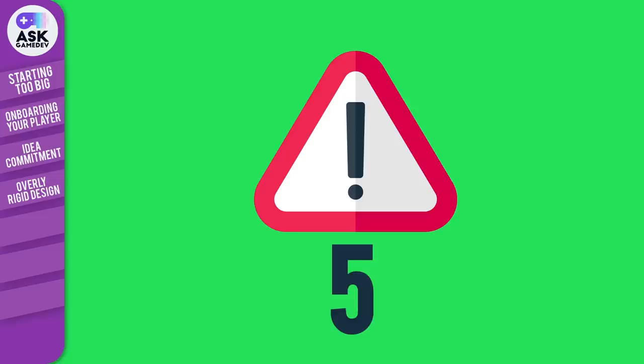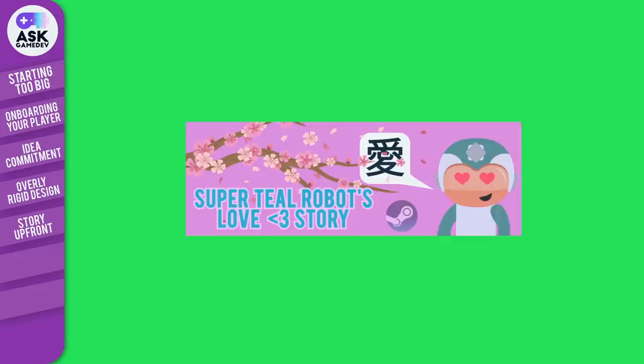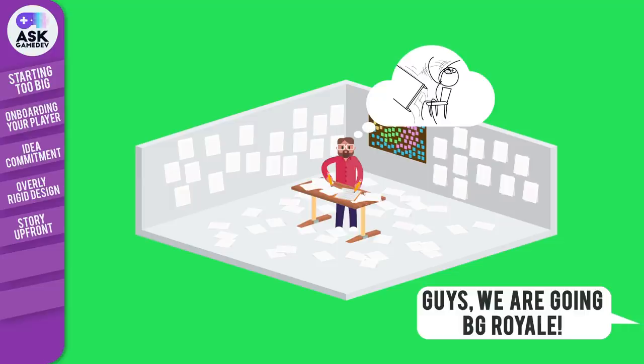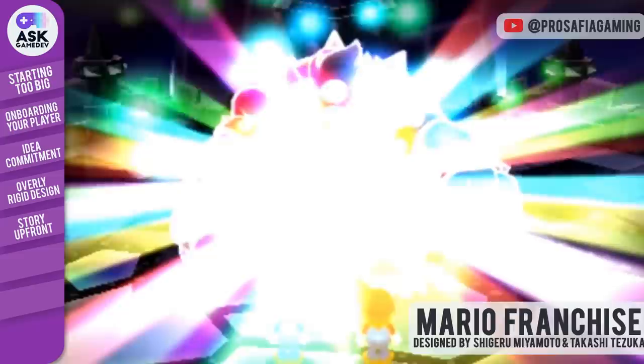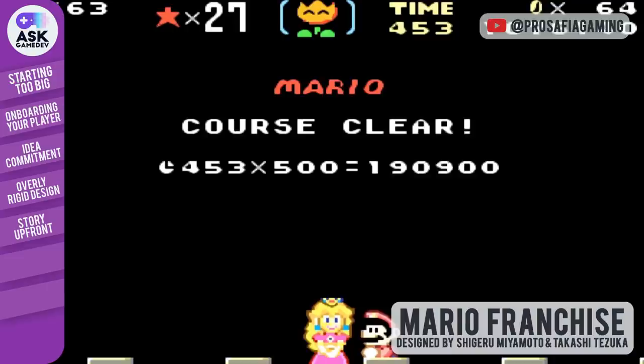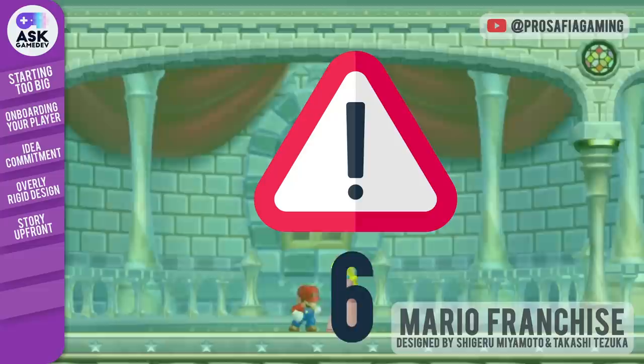Number 5: Focusing on story too much up front. Unless you're making a visual novel, don't focus too much on story up front. There may be exceptions and story is important, but don't put all of your effort into writing a plot if you don't know how the game will play yet. Like a lot of the common game designer mistakes on this list, this takes away room for you to pivot, adapt, or completely change your design. With a few exceptions, most of the core Mario games have the same basic story: Bowser takes Princess Peach, Mario saves Princess Peach from Bowser. Even though we all know what's going to happen, we're always psyched for new Mario games because they're extremely innovative, charming, and fun to play.